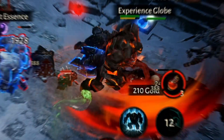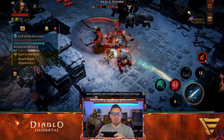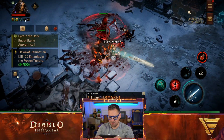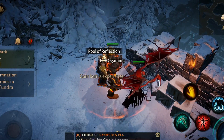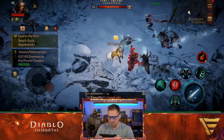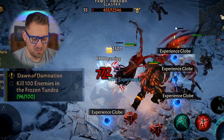The Lava Golem is a dandy. Here's more enemies. I have my ultimate — remember in the last video we talked about my ultimate and how I get it so much? Because I'm quite strong. We're at 79 here for our damnation quest. XP pool — the pool of reflection. Look at all this experience!